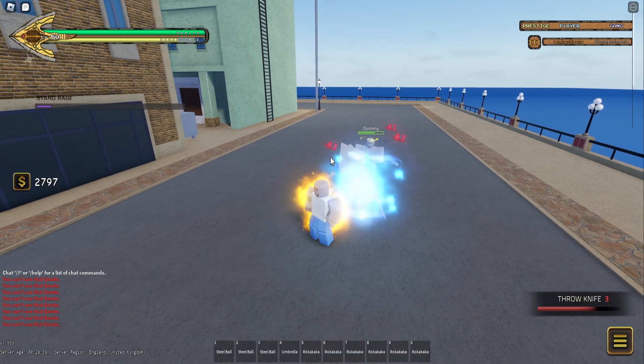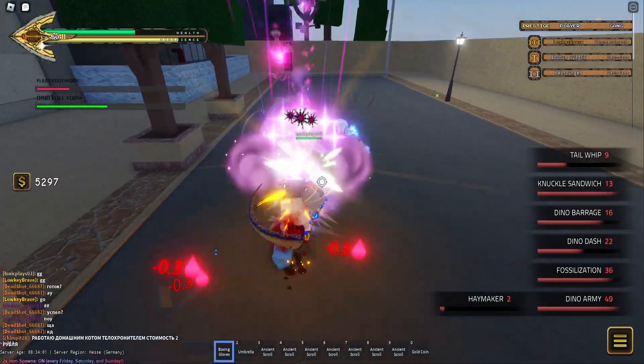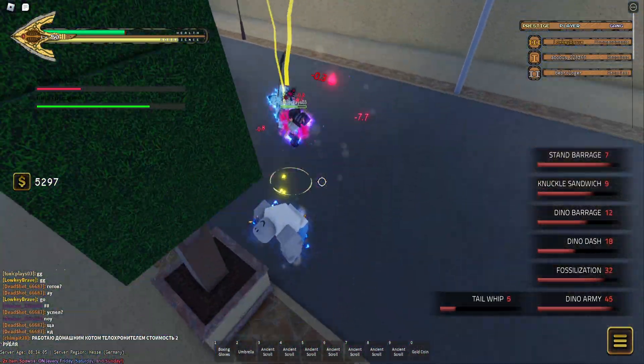On top of that, the charge spin damage buff now also applies for all projectile moves, like throw knives for example. All these buffs stacked together with the existing spin moveset make a very strong spec, and it could very well be the best spec right now.